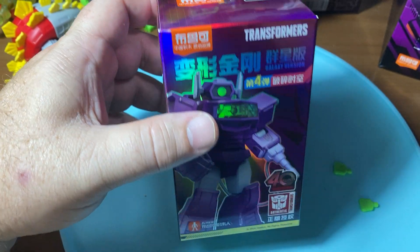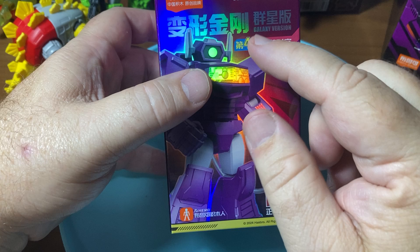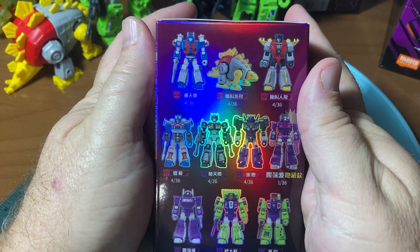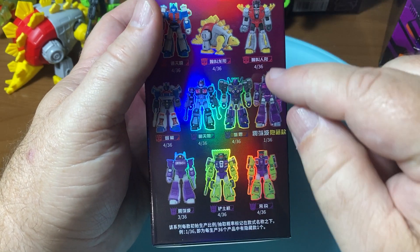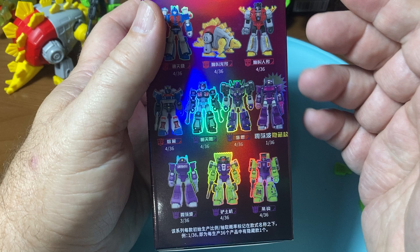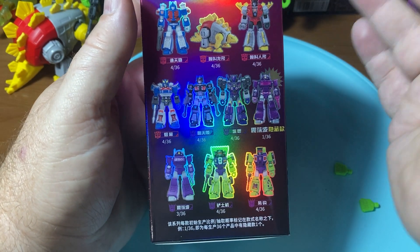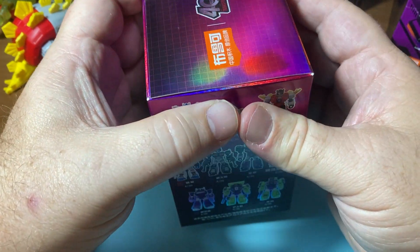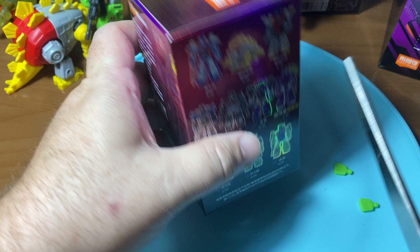Welcome to Transformers Tuesday where we have the wave four Galaxy version of the Blockies for Transformers. We have nine different ones - on the picture you see ten robots because we have a chromed version of Shockwave which is one out of four cases, so he's a 25% possibility of getting him if you buy an entire case.